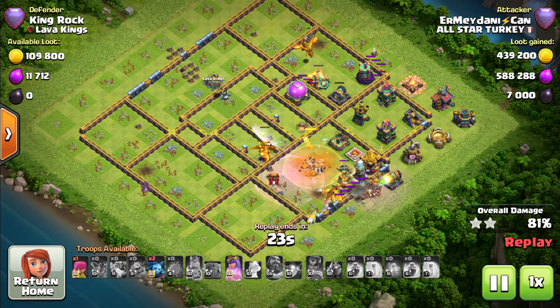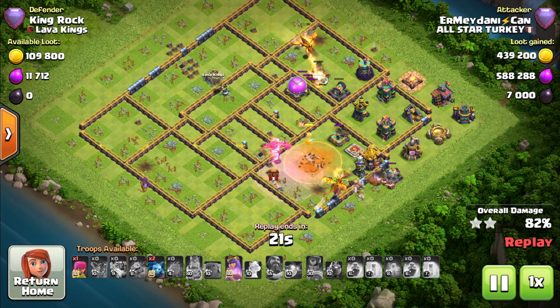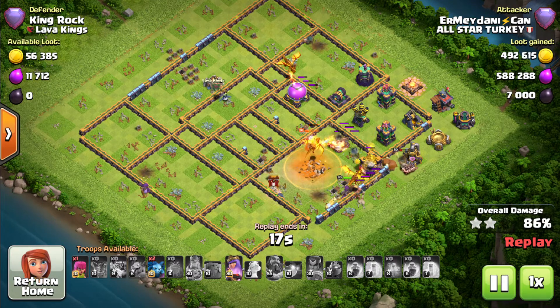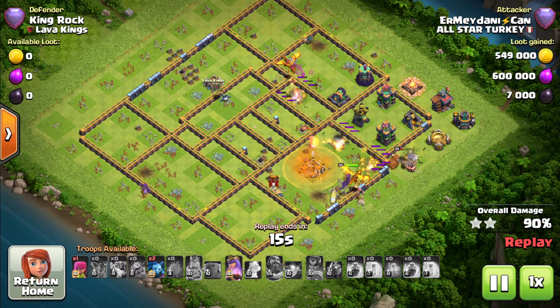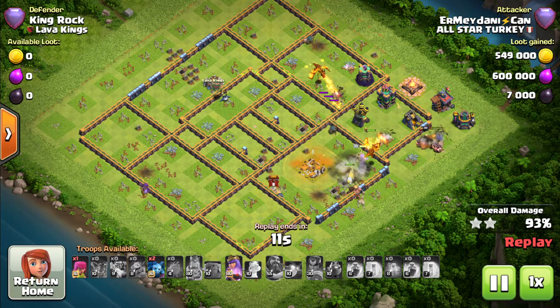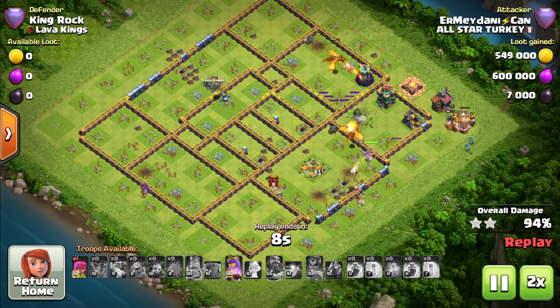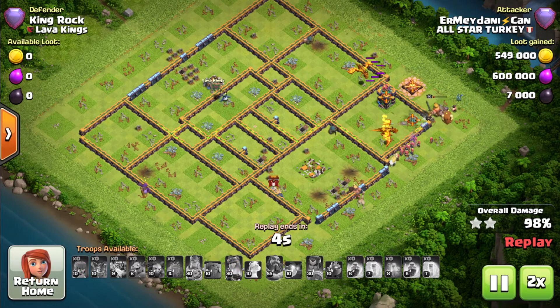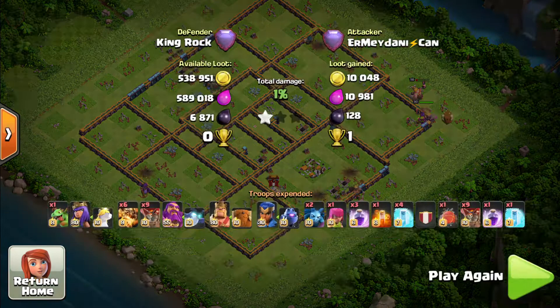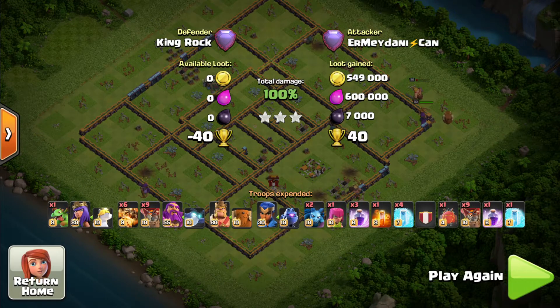An important thing to note: he still has the queen's ability available — that is what matters most. When you have the queen going strong in any of your spam attacks, it has to be a triple. The royal champion is about to go down, he has got two super dragons alive, queen's ability available — and another awesome attack from Ermi Danny Can. Let us jump onto the third attack.